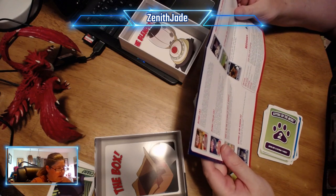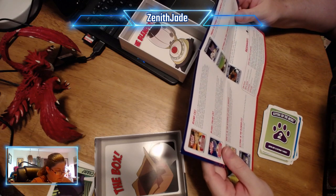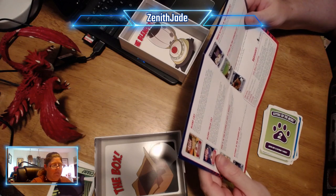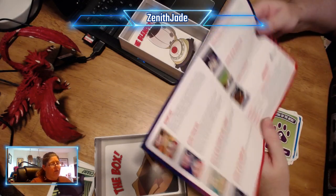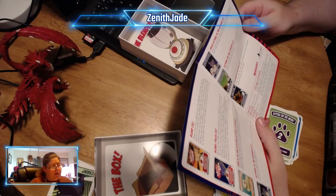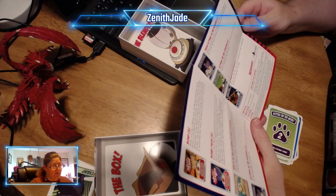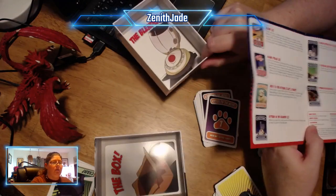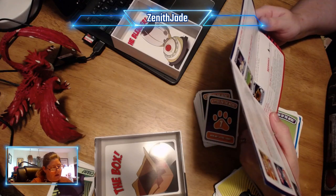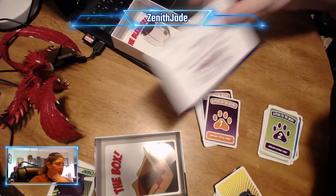Kittens in the blender: when you play this card, move all kittens that are in the box and on the counter to the blender. Those are evil cards. These kittens in the blender: when you play this card, choose a color and move all kittens of that color that are in the box and on the counter to the blender. Kittens on the counter: when you play this card, move every kitten that is in the blender or the box to the counter. So you move the kittens from the blender to the counter. And kittens in the box: when you play this card, move all kittens that are in the blender or on the counter to the box. So playing this game should be fairly straightforward.